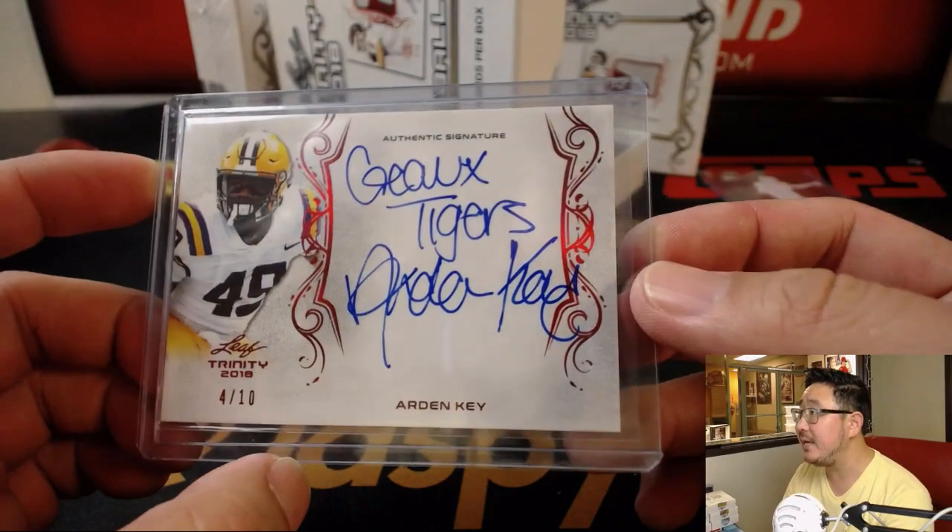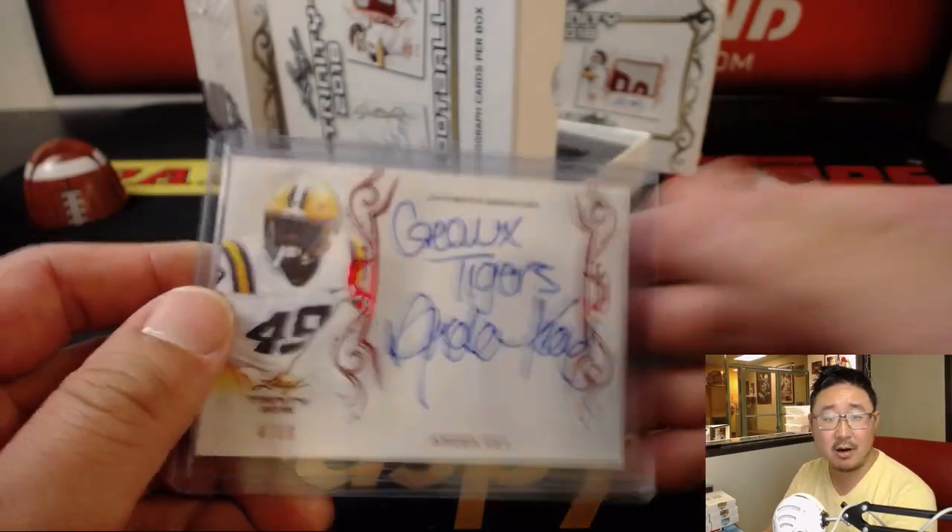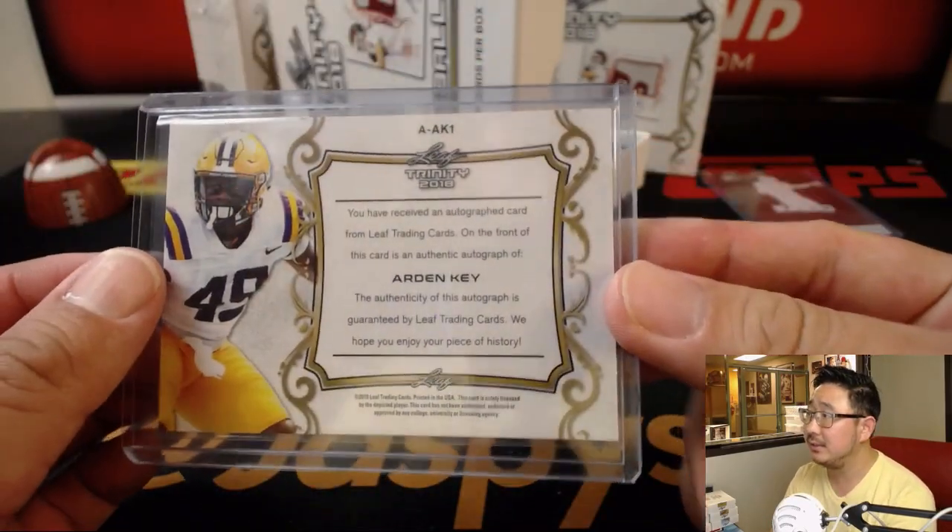There's Arden Key, 4 out of 10. Go Tigers, he says. Arden Key to Rick Hunt. There you go, Rick.